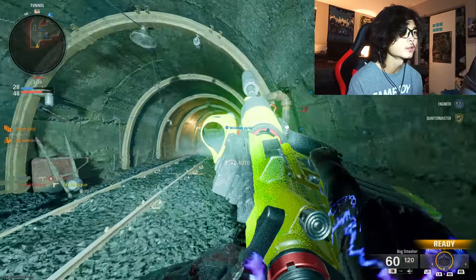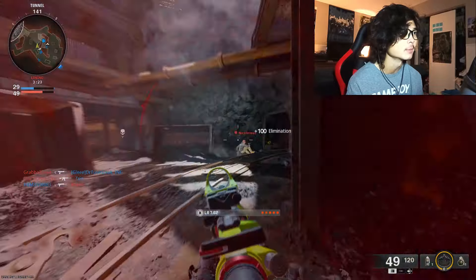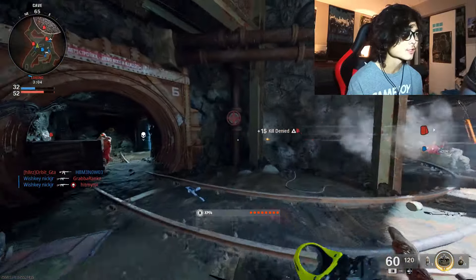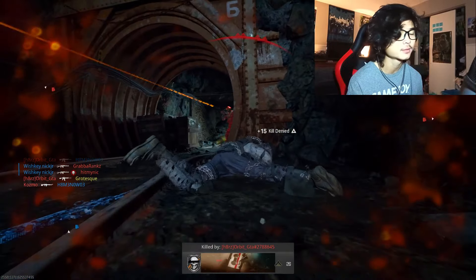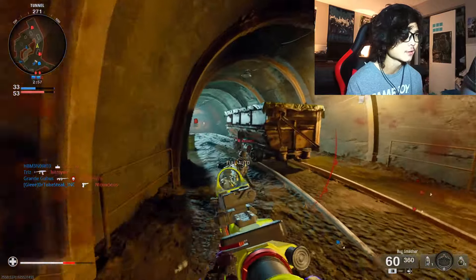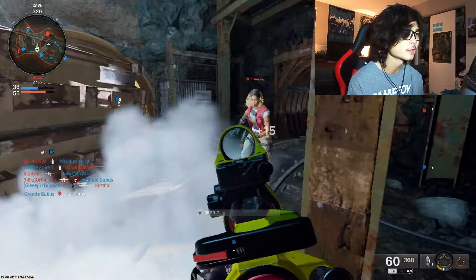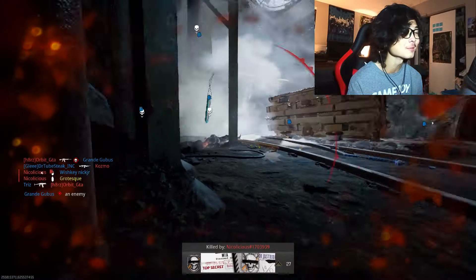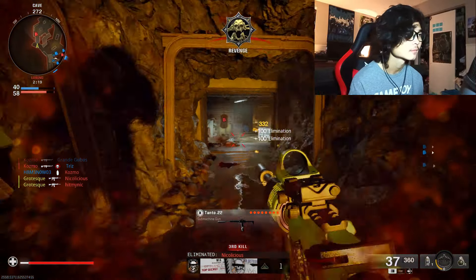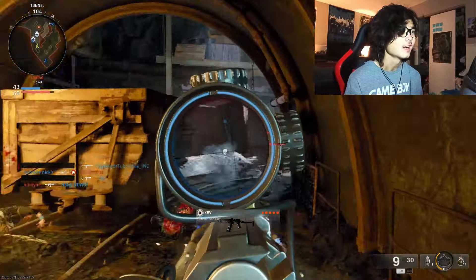Everybody is going absolutely insane right now. I'm just going to whip out the Bug Smasher and try sniping again on a better map. On Pit it's not happening. I got the Spring Mine field upgrade ready — I want to toss it down to get the challenge done but I keep getting beamed. I'll just toss it and hope it kills somebody. Then I throw a frag hoping for a double kill — and there it is, a double kill!